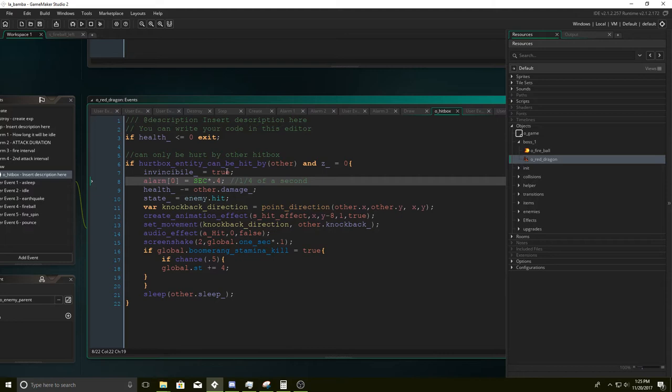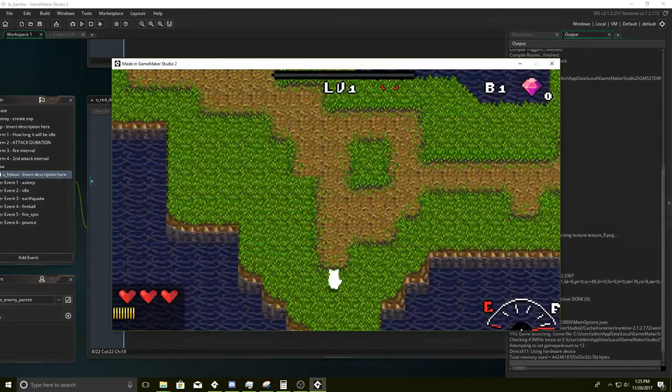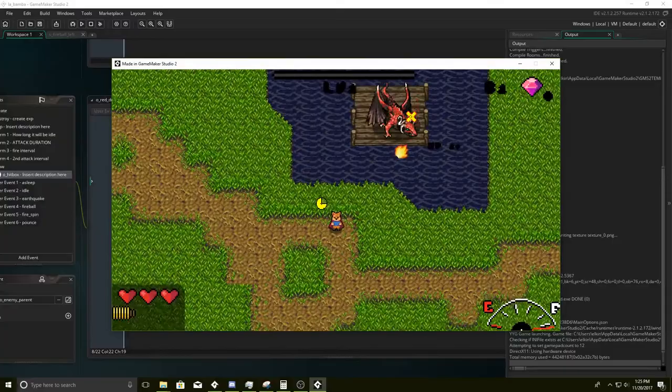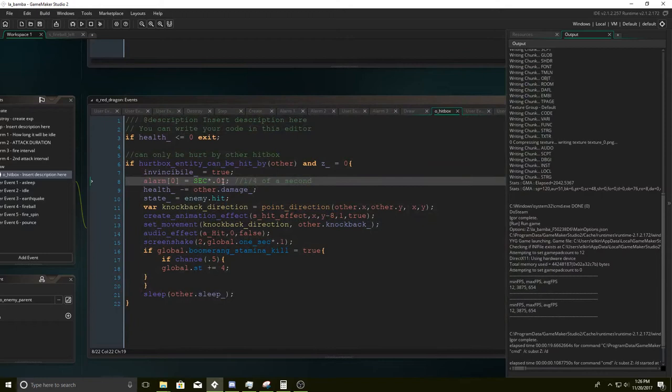If the invincibility alarm is equal to true, it will make it so he doesn't take damage anymore until it's over. Here we can check the intervals he takes damage. If we put this to — let's try one zero — then he's going to be taking damage every 0.1 interval. Let's try it out. Yeah, so now he took a lot more damage — bah bah bah bah bah. There's nothing wrong with that; you might even like that better. It's up to your personal preference.